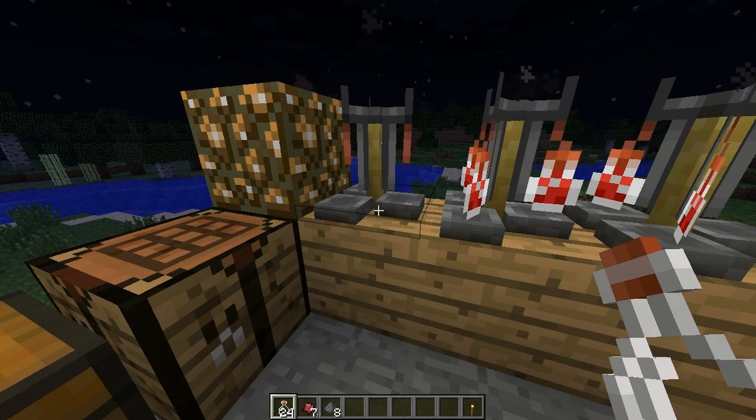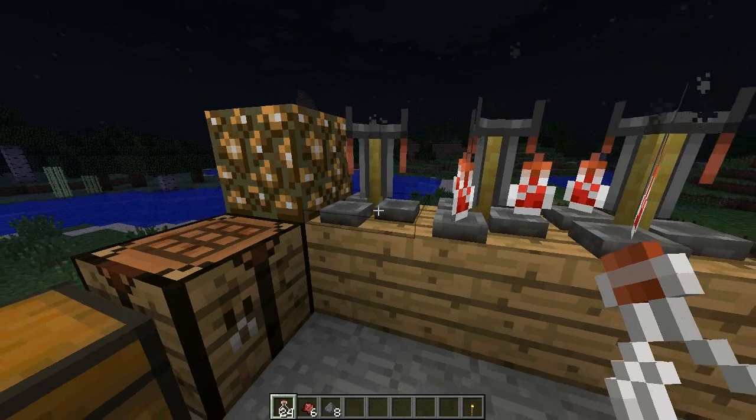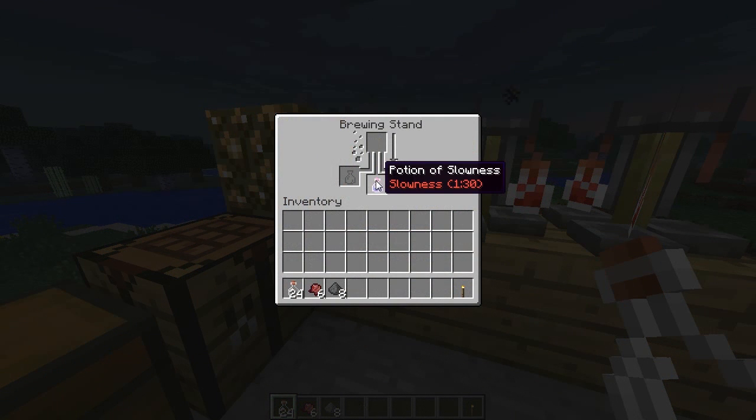This one is so you can actually throw the potion of slowness onto other enemies. So what you want to start with is the potion of fire resistance. Then what you want to do is take the fermented spider eye and combine those. We'll just let it do its thing. Okay, that's done. So now we have the potion of slowness.